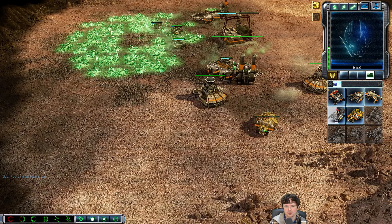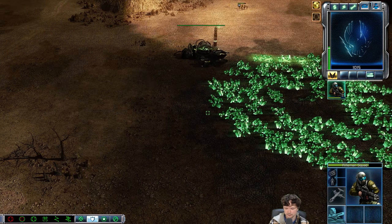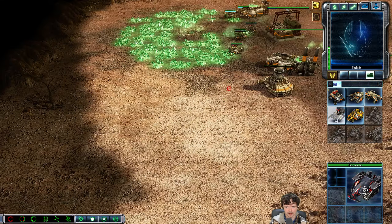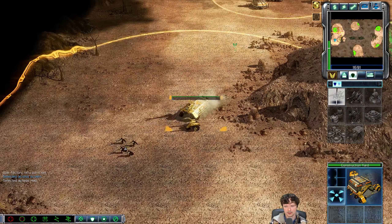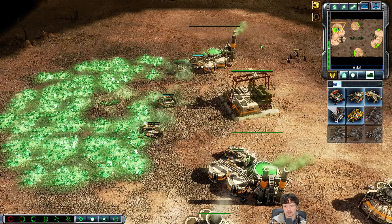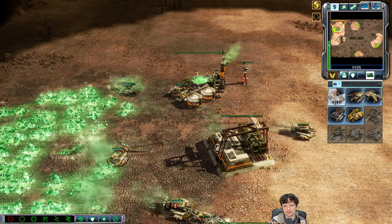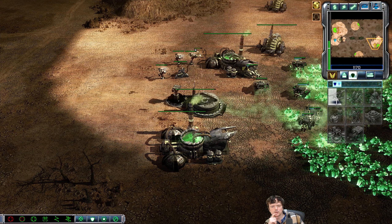My opponent is heading out for an expansion — same thing for me, nothing out of the ordinary just yet. Versus Black Hand it is imperative to scout in case they're going for a Reckoner or a Flame Tank. Reckoners are a bit more threatening now — they do have that speed once again that they used to have. Very powerful unit. In that tournament arena game I posted a week ago, you guys saw just how effective Reckoners can be with micro.